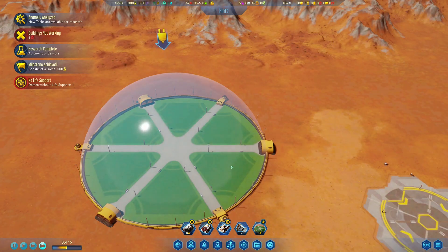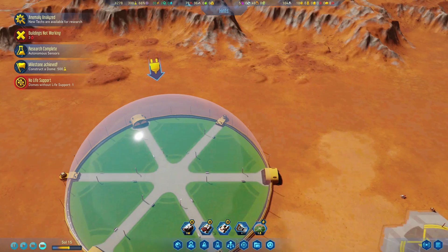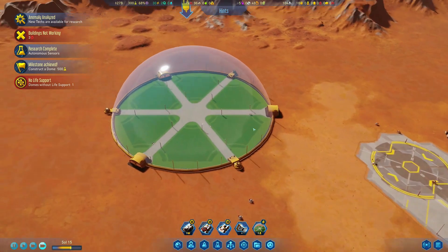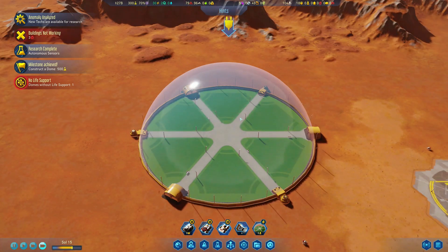Hello guys, I am back. It did take a bit of time to build this dome, but as you can see we now do have our first dome on this planet Mars. This dome did take a bit of resources. Now it says right here 'No life support,' which means this dome needs to be connected to all the essentials — electricity, water, and oxygen — and that's what we're going to be doing in this episode.